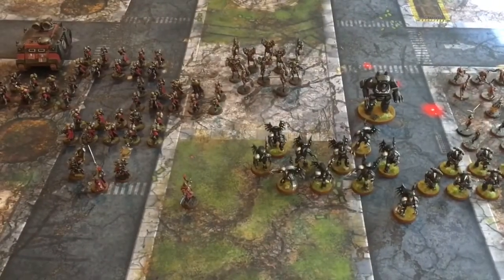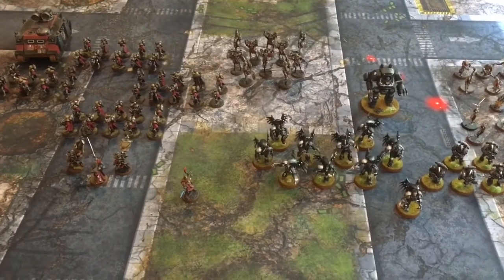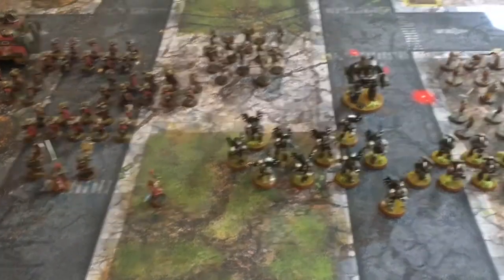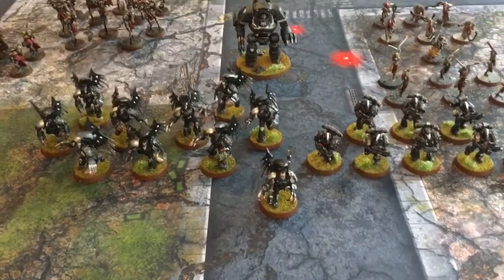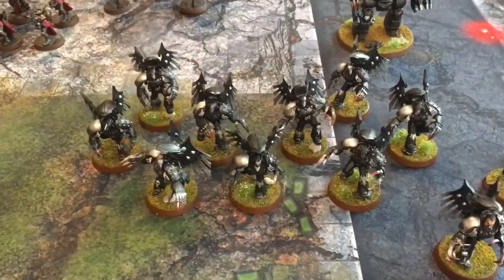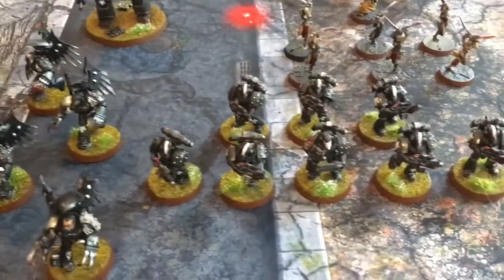This is my 2,000 points of Imperial forces that will counter Simon's Necron incursion into the Astromas planet. Savior's Landing is where we're playing. Featured here is a Vanguard detachment of Raven Guard led by none other than Chapter Master Kayvaan Shrike. He has a Vanguard Veteran squad — nine guys all with lightning claws.